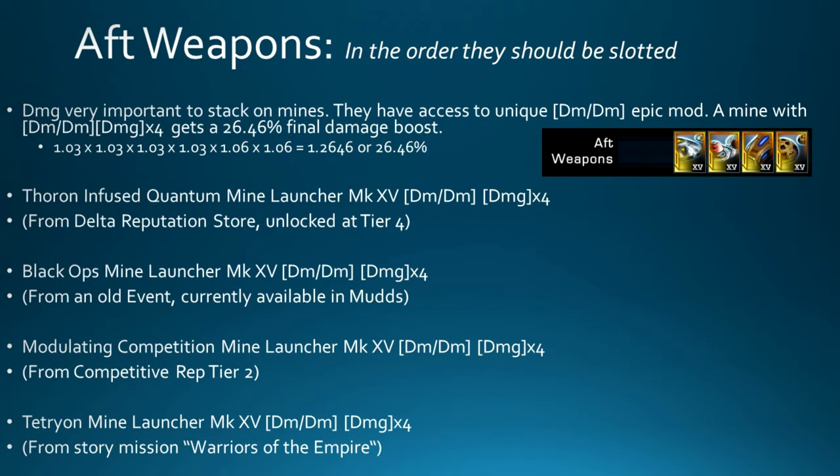For aft weapons, mines are pretty good right now. You definitely want Damage as the modifiers on your mines — mines have unique access to a Damage/Damage epic modifier, and running four Damage modifiers gives you a 26.5% final damage boost after all other damage boosts. Good options include Thoron Mines, the Black Ops Mine Launcher from the Mudd store, the Modulating Mine from the Competitive rep, the Tetrion Mine Launcher from Warriors of the Empire, and Biomolecular Photon Mines if you're missing one of the others.